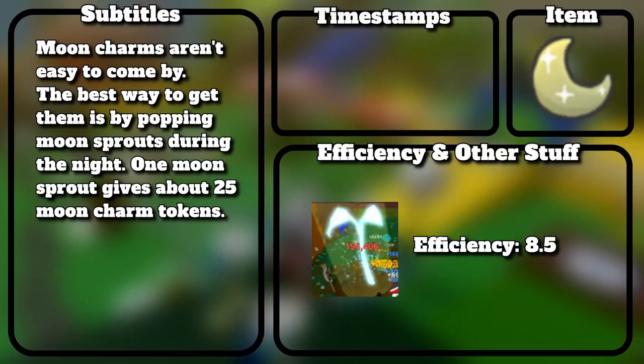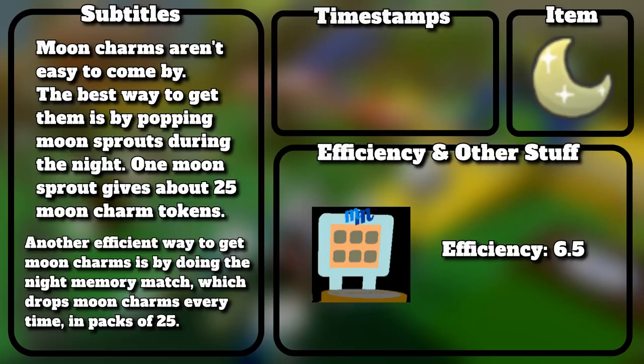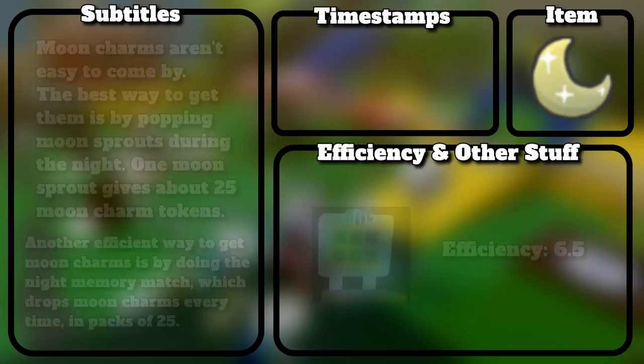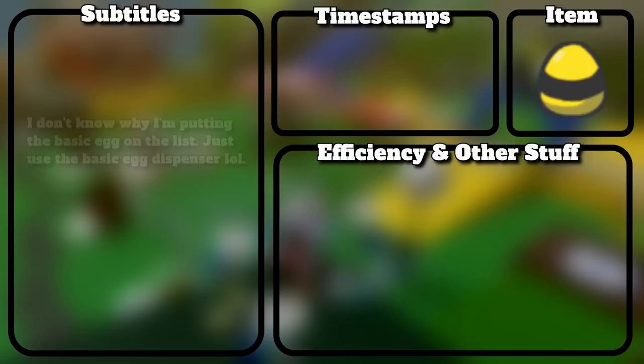Moon charms aren't easy to come by. The best way to get them is by popping moon sprouts during the night — one moon sprout gives about 25 moon charm tokens. Another efficient way is by doing the Night Memory Match, which drops moon charms every time in packs of 25. Mythic meteors also give good amounts of moon charms. Fireflies pretty much guarantee moon charms every night — if you are fast enough, you can get 10 or more moon charms per night.